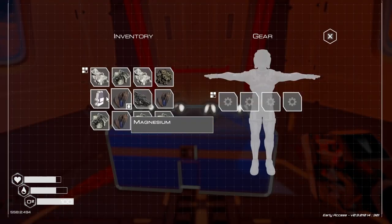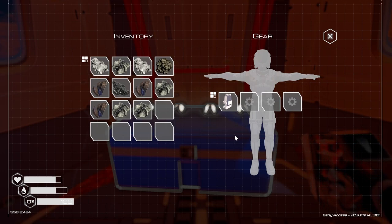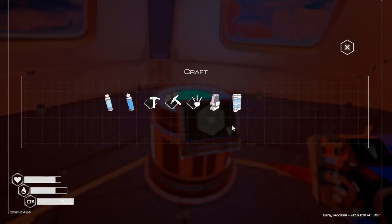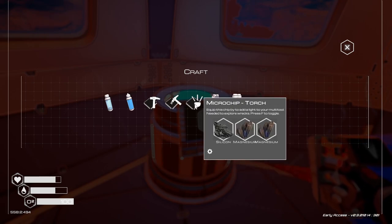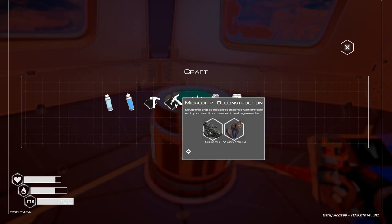Okay, it's the Tab button — it was probably somewhere on the screen, I just wasn't seeing it. Larger oxygen tank — I need cobalt for that. Torch — I need two silicone. I can do the destruct chip.